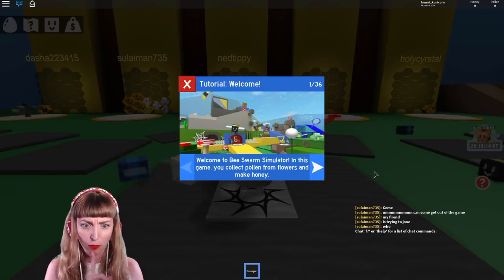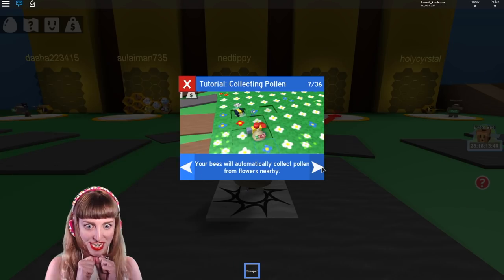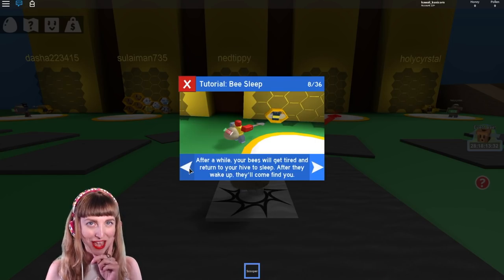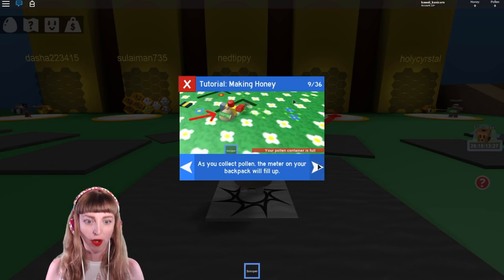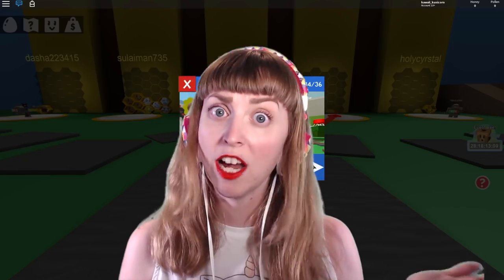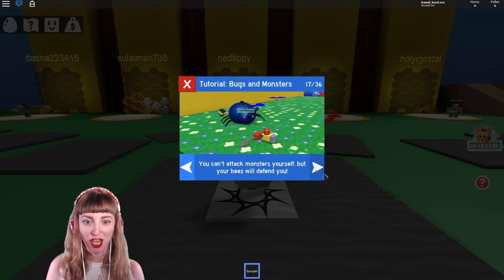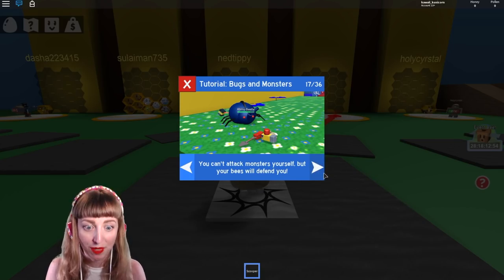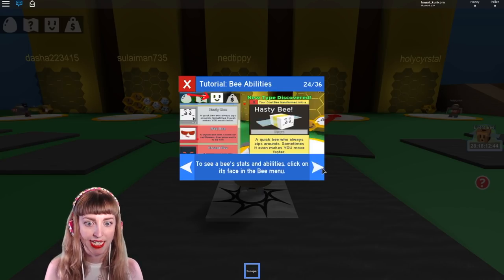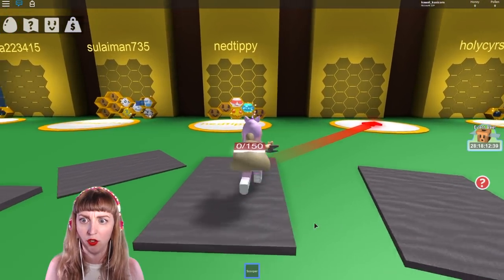So I'm just gonna quickly go through this tutorial. In this game you collect pollen from flowers and make honey. Oh my gosh, I got my personal swarm of bees — a bee army! Bees will get tired and return to your hive to sleep. Fill up my backpack with pollen, make some honey, use honey to purchase items. There are flower fields with hostile bugs and monsters — that is not normal! You can attack monsters yourself but your bees will defend you, which basically sounds like a dream. I feel like I basically got the general idea, so the rest I'll figure out as I go.